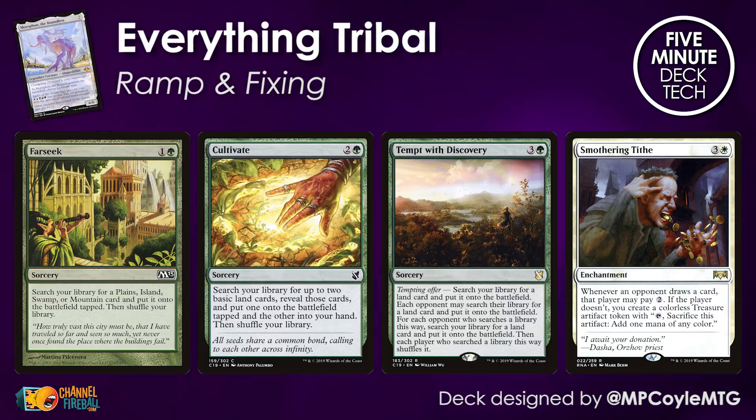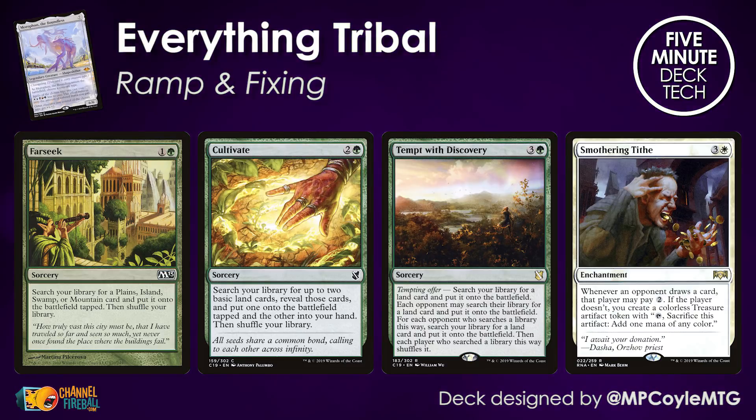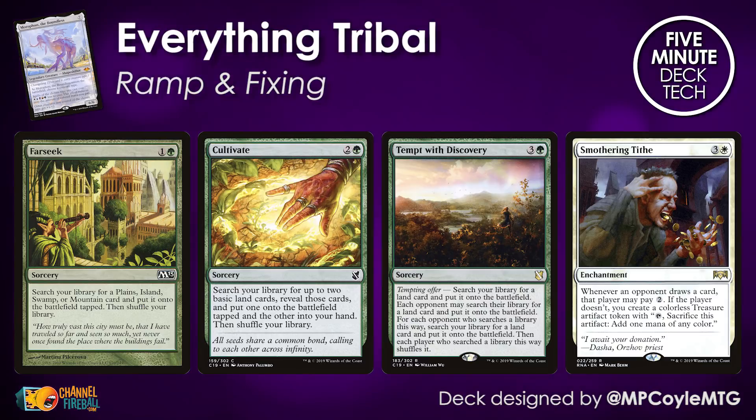We're playing a five-color deck, and in order to actually make it work we need a bunch of fixing and ramp to cast our seven-drop commander. Far Seek and Cultivate are the perfect cards to use in a deck like this, as they'll help you cast these gold cards without always relying on Morophon's ability. Tempt with Discovery and Smothering Tithe are bigger ramp cards that help you hit those five colors you need.